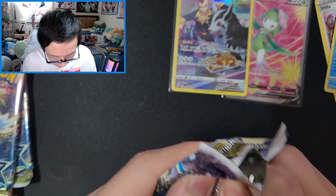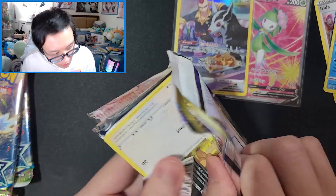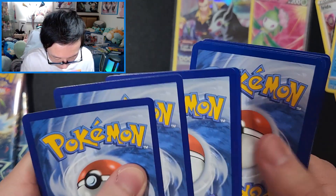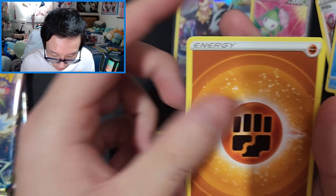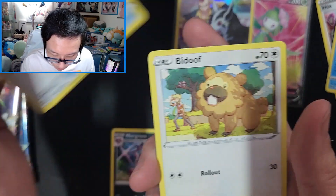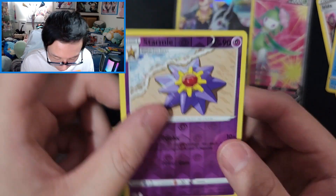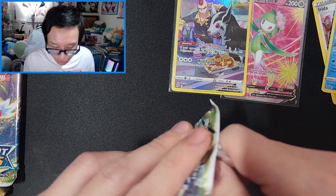I think one of these packs actually has a Trainer Gallery Starmie with Misty in it — that one looked pretty nice. That might have been in the Astral Radiance pack but I have to check. Five cards: Dusclops, Murkrow, Punching Gloves, Bidoof, Electabuzz, Chimecho, Gible, Turtwig — and Starmie. So that was a non-holo. It happens.